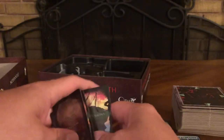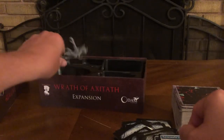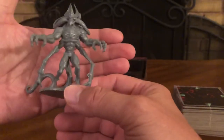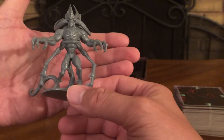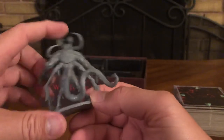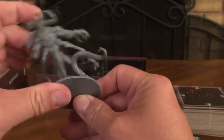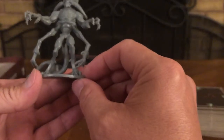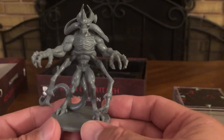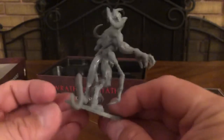And of course the last thing — the big boy: Axitaph himself. He's pretty big. He leans a bit forward — put him in hot water, bend him back and he'll be fine. Eventually he starts leaning forward again, but that's a cool mini. Definitely a bad boy.